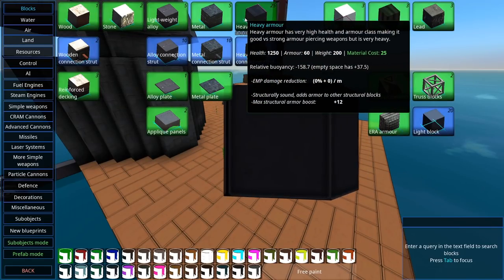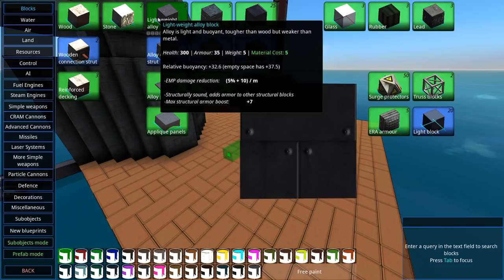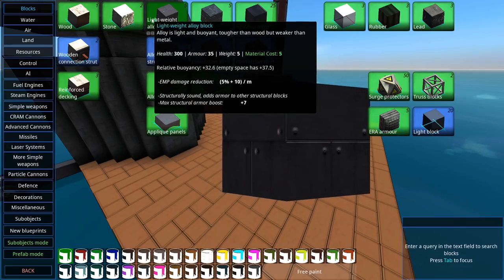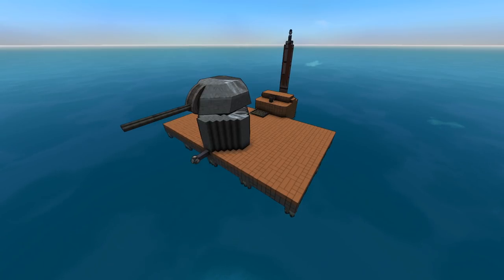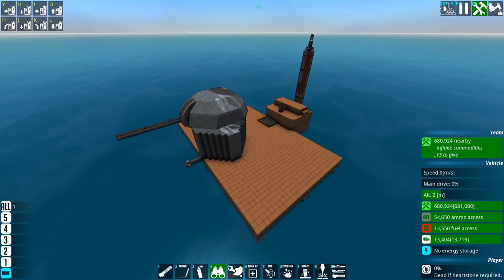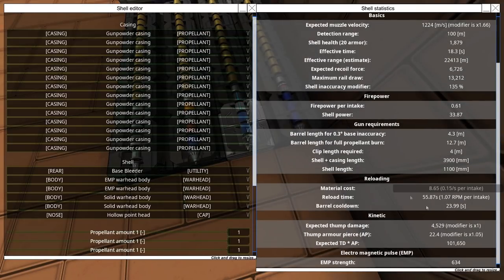It's actually better at transmitting full EMP damage than metal is. Alloy reduces EMP by quite a bit, so heavy armor is no longer a defense against EMP. This makes EMP somewhat more useful in that it will fry whatever is on the other side of a heavy armor wall.